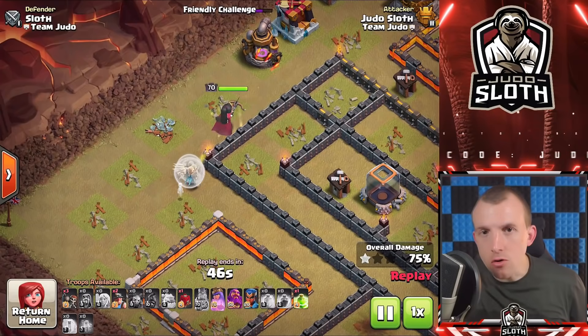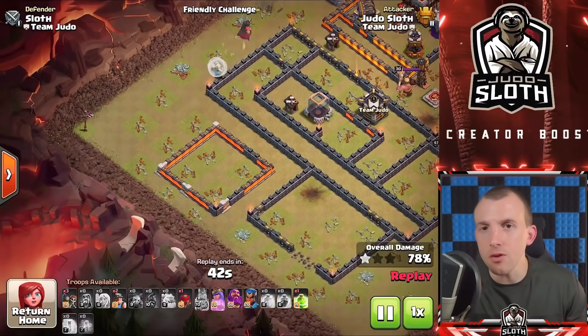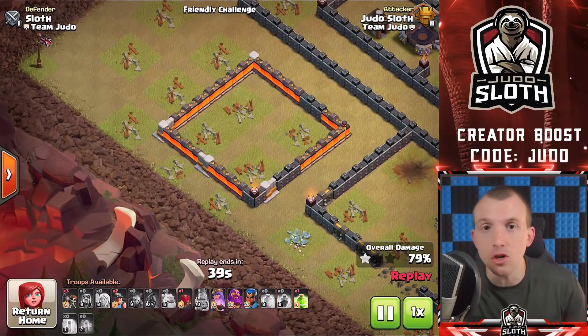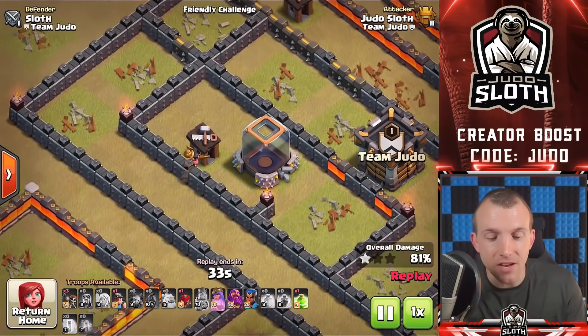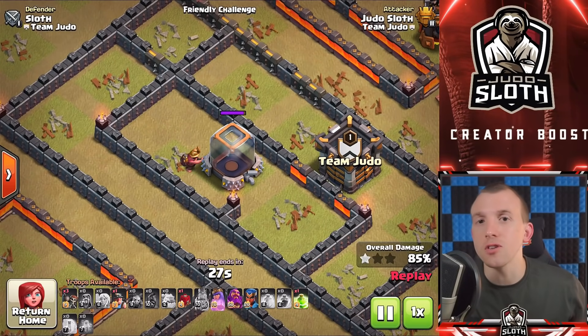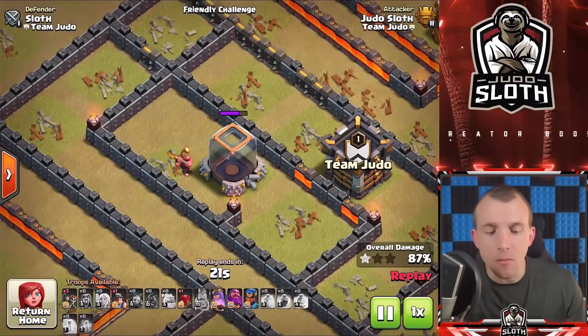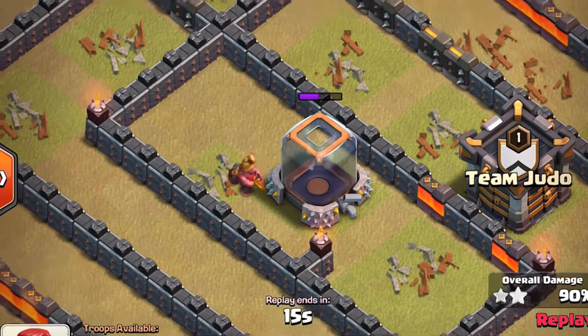For Miners, because they go underground try to use that to your benefit. I want to give you the tip of using just one Miner to clean up after a Hog Rider attack — you might have buildings left in the center like the Clan Castle, storages, or Builder Hut which could cause you to time fail. If you're doing a mass Hog Rider war attack, scout the base first — do you need to send one Miner to the center afterwards to help clean up?